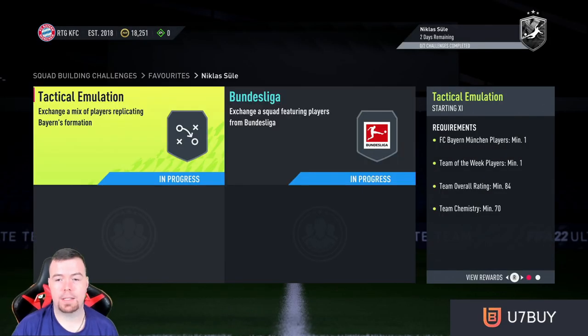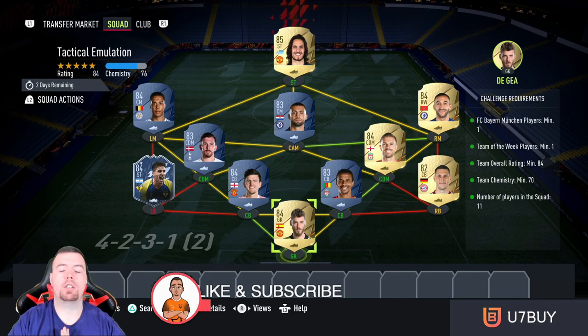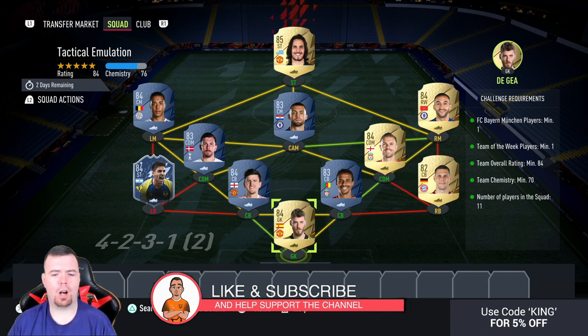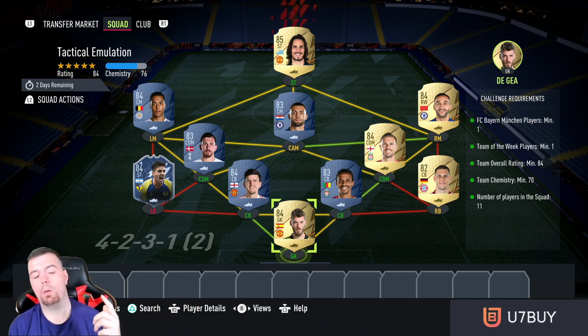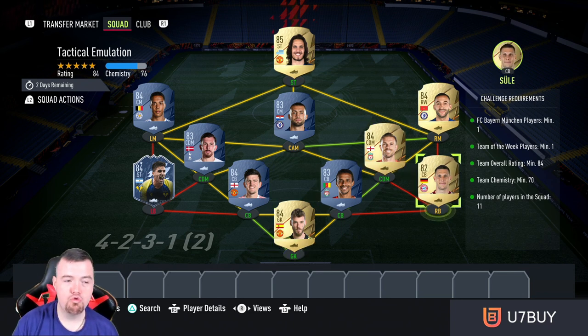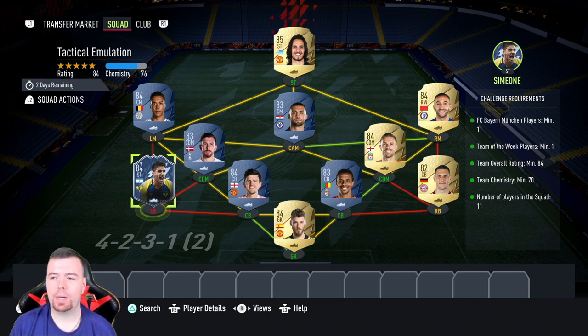We've got two SBCs: Tactical Emulation and Bundesliga. Just to let you know, if you've seen these before — these are FutBin buy-it-now prices at the time of doing this SBC, which has been out for about an hour. Bids and snipes will always be cheaper and prices do fluctuate. For Tactical Emulation, you need one buy-in player — Sule's normal 82 rated card is the cheapest — and one Team of the Week, any 84 rated TOTW card.